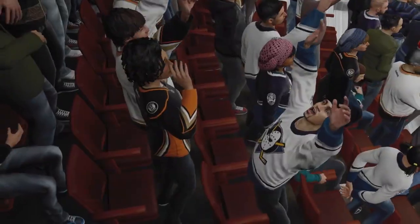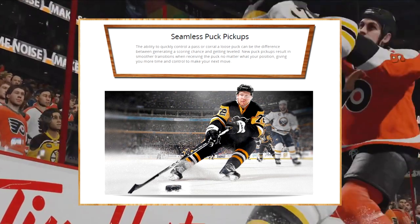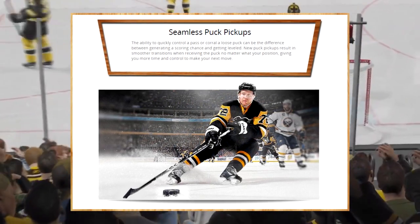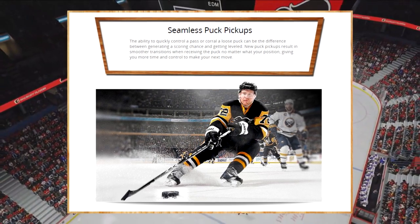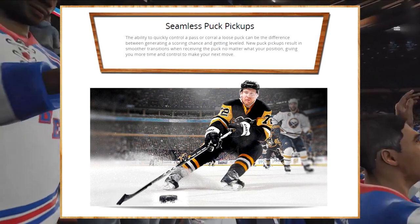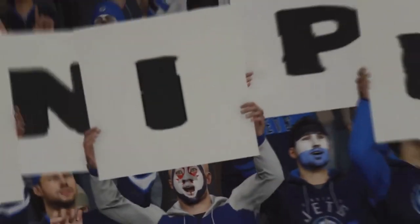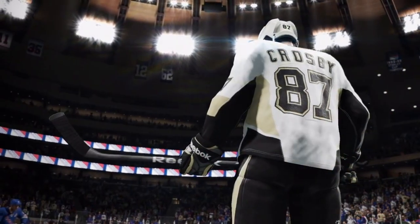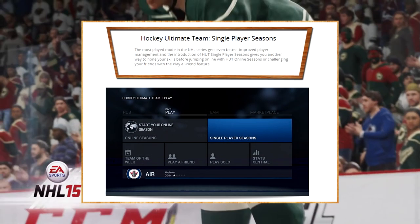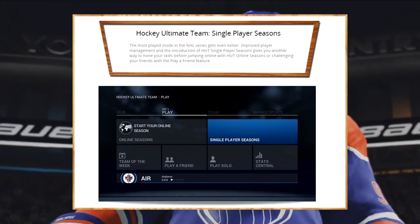Seamless puck pickups is definitely something new to NHL 16. A lot of fans were complaining that it's really hard to pick up the puck in NHL 15, especially when it bounces around. EA has improved that system — new puck pickups will result in smoother transitions when receiving the puck no matter what position you are in, giving you more time and control to make your next move.